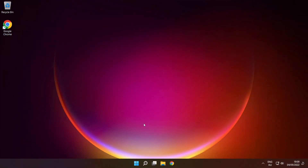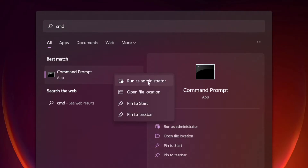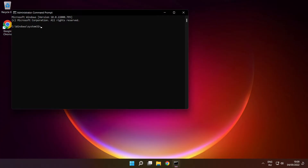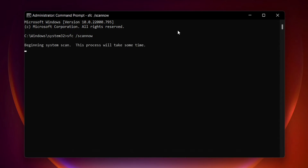Click the search bar and type CMD. Right-click command prompt and click run as administrator. Type SFC /scannow. Press enter. Wait.